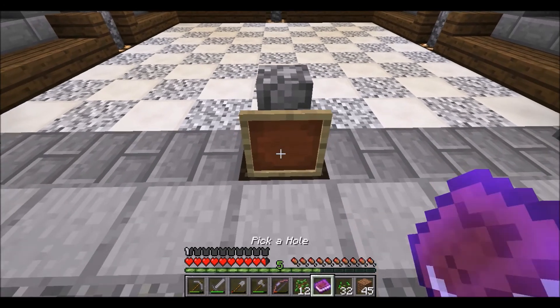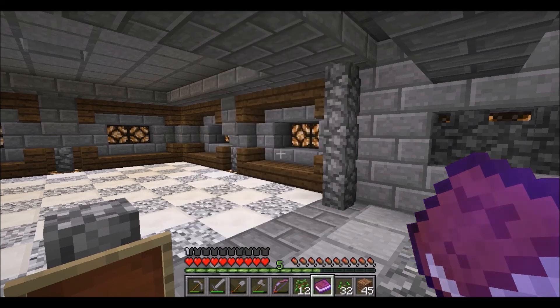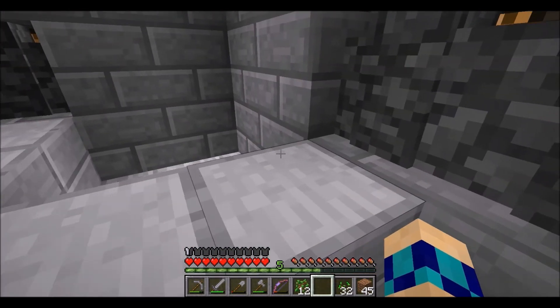Okay, 'Pick a Hole' — the task of this game is to mine a block and get something useful out of the dispenser. One mine equals one diamond. Make sure to chuck the diamond in the collection spot in the corner.